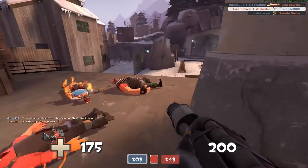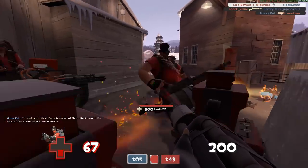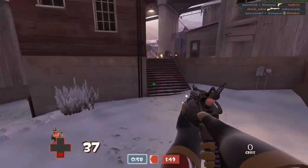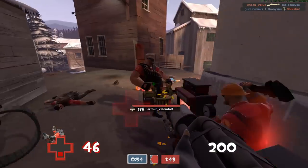If you happen to see a teammate that's on fire, you just right-click with this and it stores a crit. This thing has faster projectile speed and infinite ammo — it's one of those stock-style weapons.